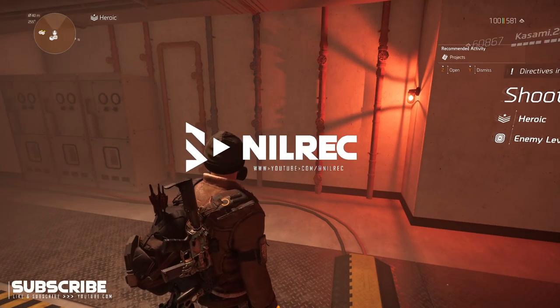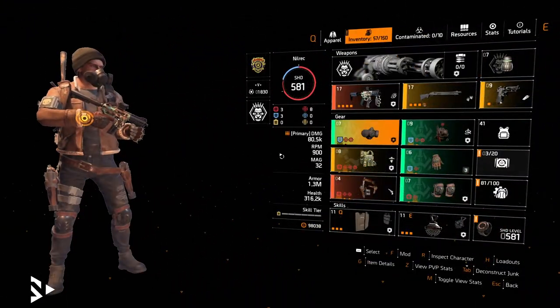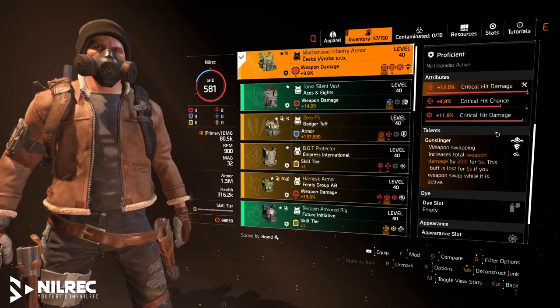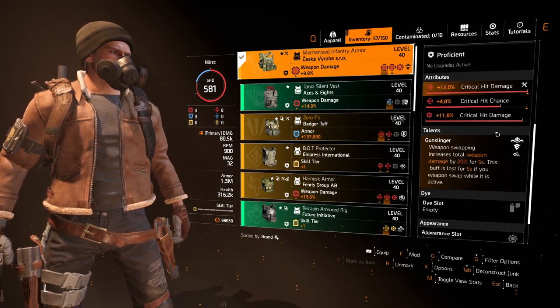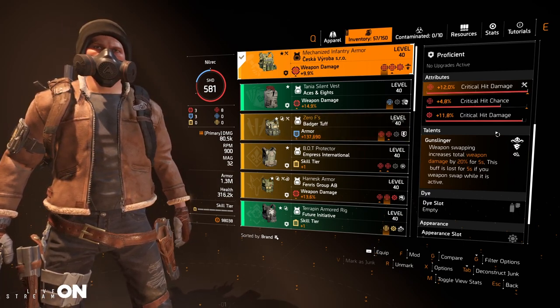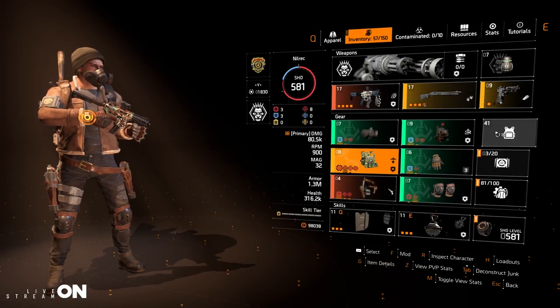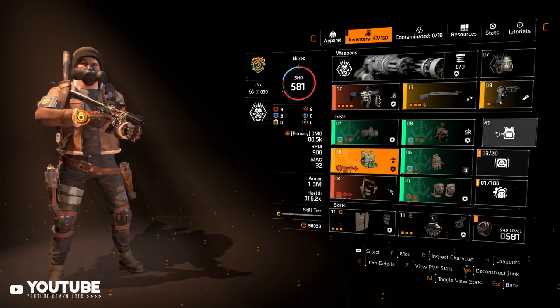Hey guys and welcome back to another Division video. Today I want to show a build that I made focusing on this talent for the chest piece, which is Gunslinger. Weapon swapping increases total weapon damage by 20% for five seconds. This buff is lost for five seconds if you weapon swap while it's active, so it's important that you wait five seconds — don't immediately swap guns because you will get a debuff where you can't get the buff.